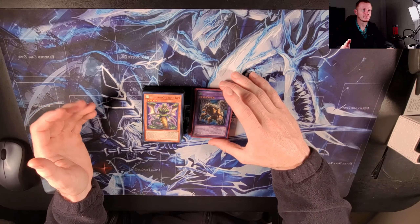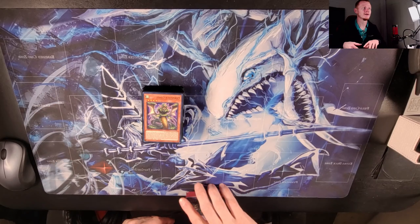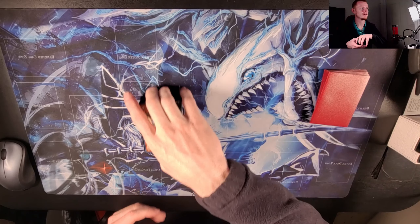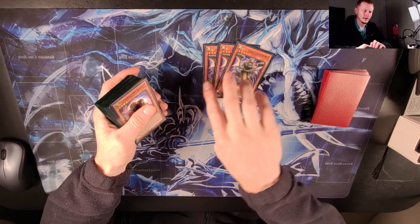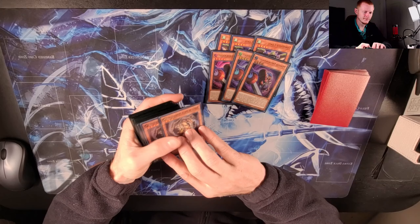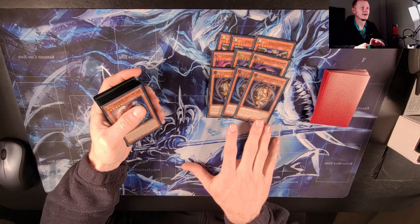Personally I think the pure Branded Despia version is much better, just going pure Branded. But anyway, this is a really fun deck and it's fairly cheap. We'll start with the main deck first. We have three Cotal — one of your best starters, it's also a negate. Three Mirasaurus Knight is probably your second best starter; since the new cards came out in Age of Overlord, this is also treated as a starter most of the time.